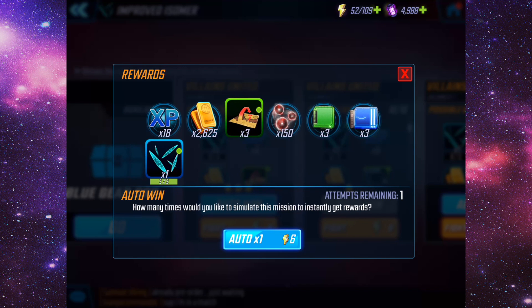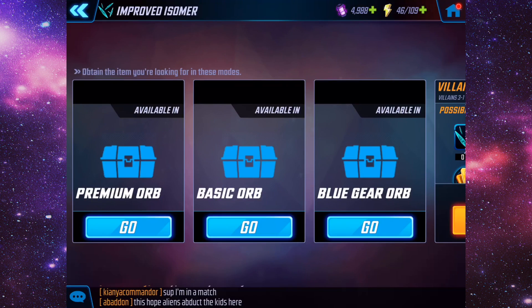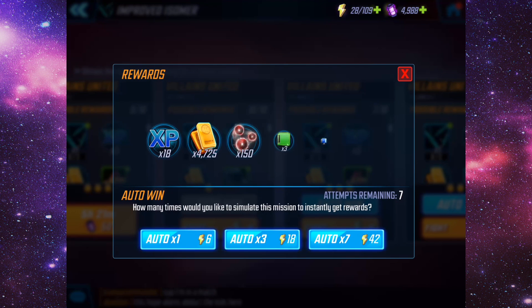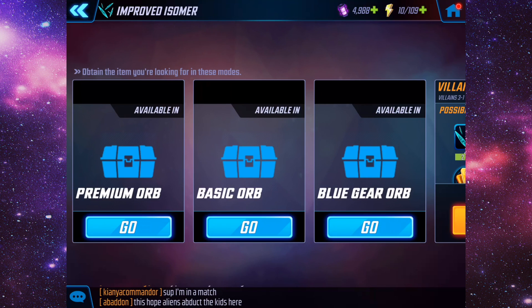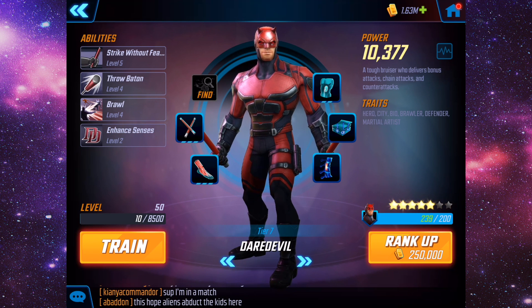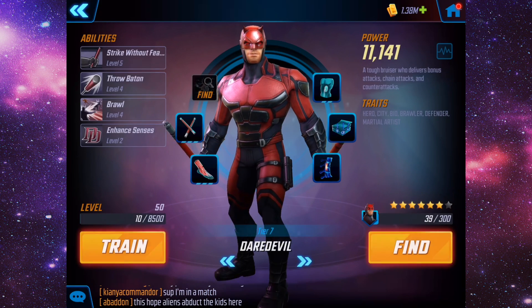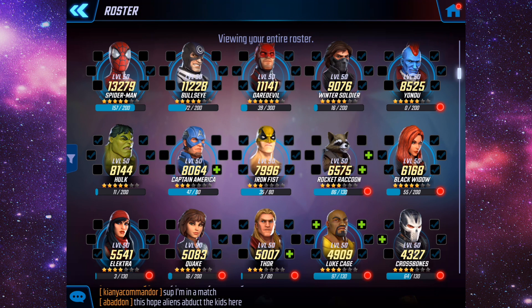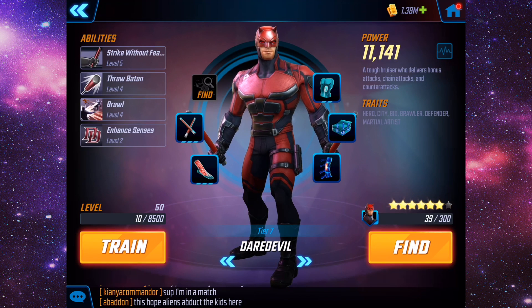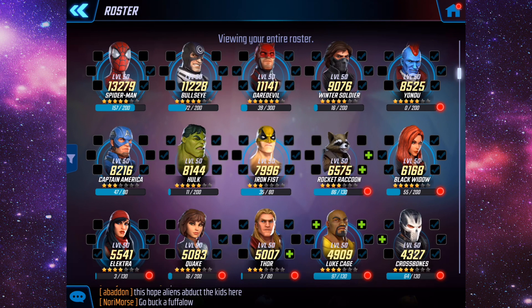I'm going to see if I can get enough of this stuff to upgrade his gear — I don't think I'm going to have enough unfortunately. I'm not going to have enough to upgrade his gear right now, so we'll just do the rank-up. 250,000 gold — let's see what his power goes up to. Boom, almost 10,000 power, that looks awesome! He's still third in my tier list, but after upgrading gear and stuff he might actually improve a little bit. I'm working on getting Cap ranked up — currently 47 out of 80 at four stars. There is our Daredevil ranked up.